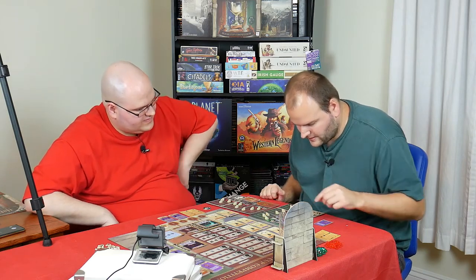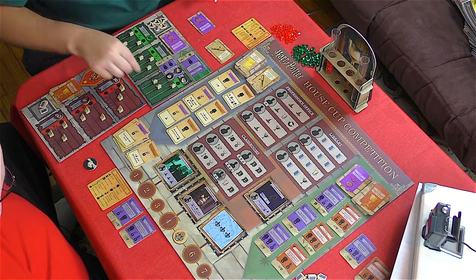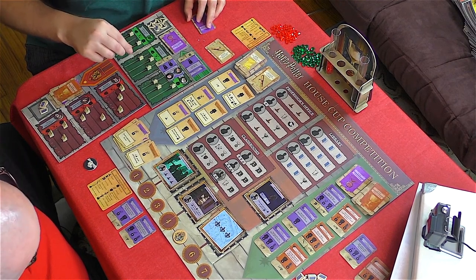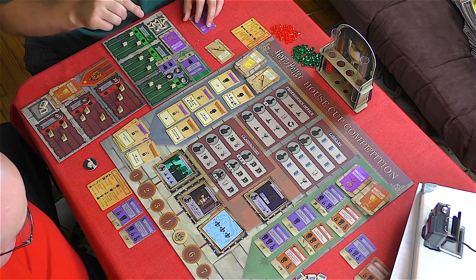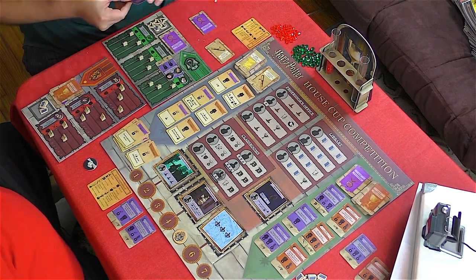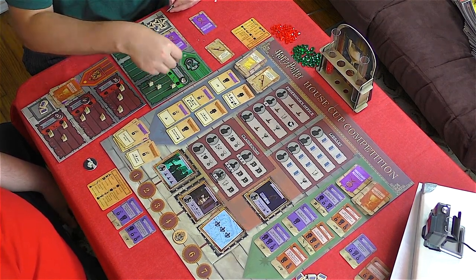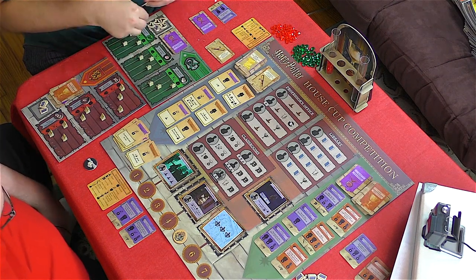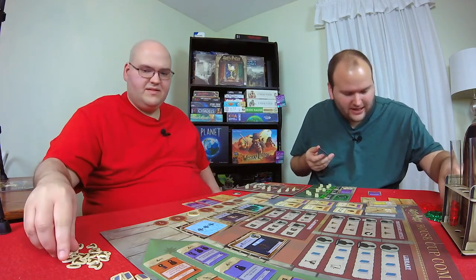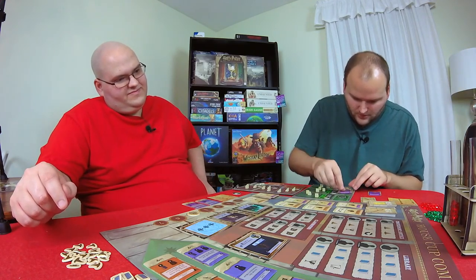Draco is going to 'Evade the Dementor' — that's a level and 10 points. I'll take the level in Defense Against the Dark Arts, but since I'd have to pay to reach level five, I'll hold off. Then Crabbe and Goyle have enough Potions for their challenge — two more gems. On to round six.